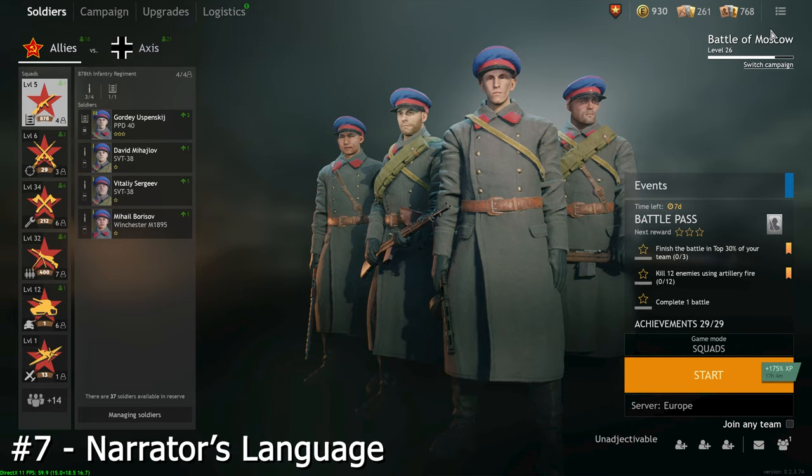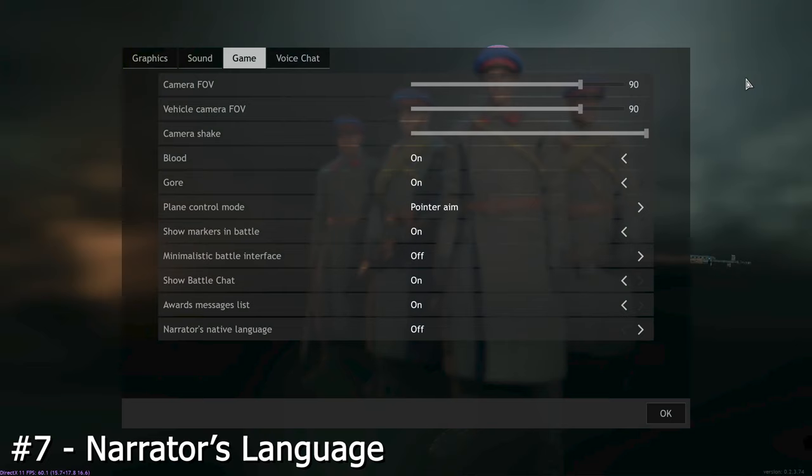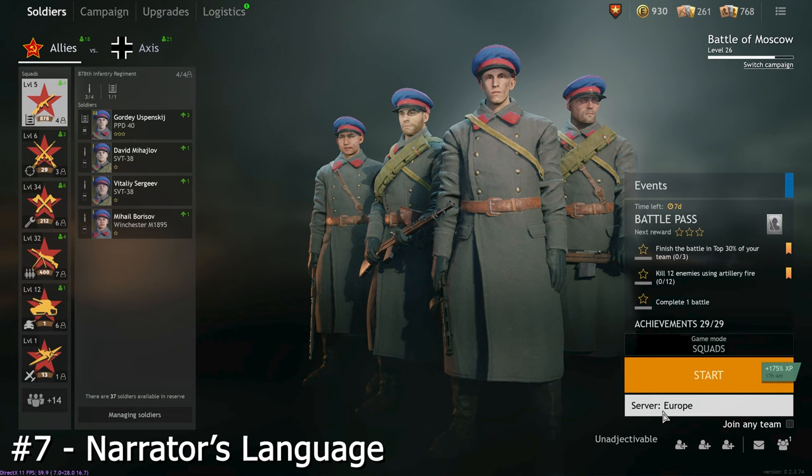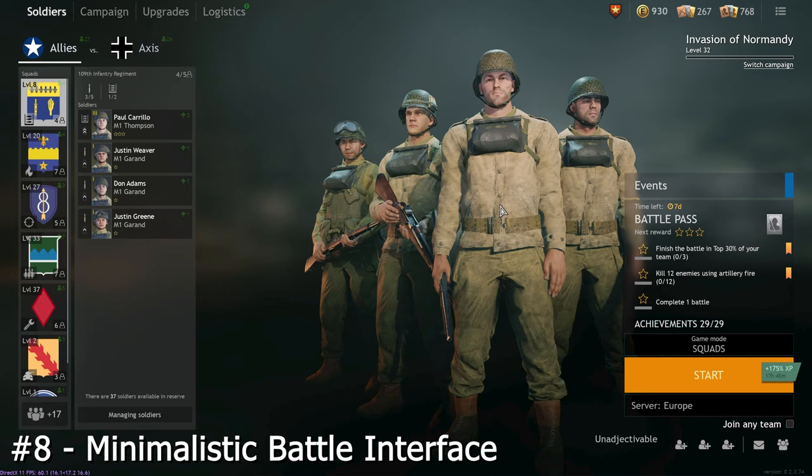More of an immersion trick than a tip this one. But go to menu, then options, then game and go to the bottom. You can change the language of the guy in game saying stuff like 'we have captured a point' to the language of the faction you're playing. It makes the game feel more realistic and I love it. Although my American accent there was pretty shocking.